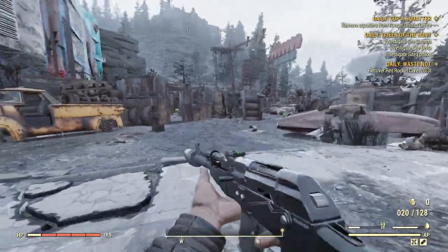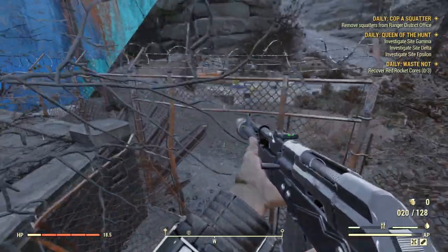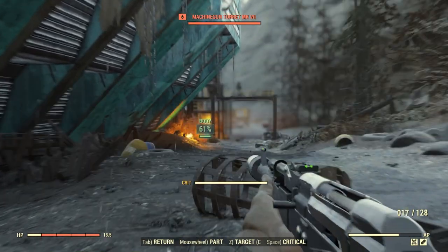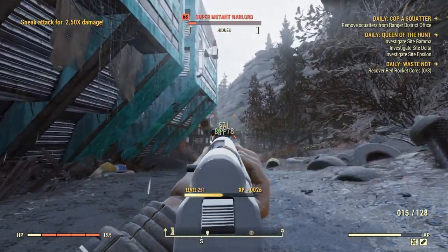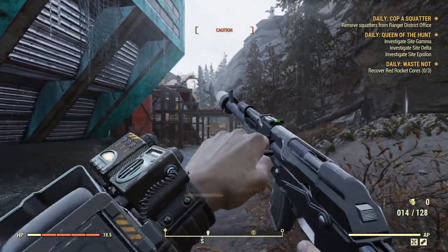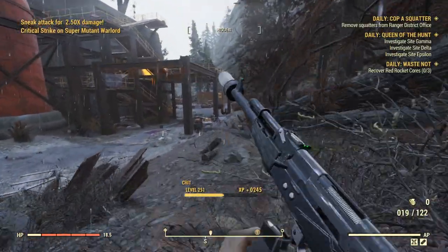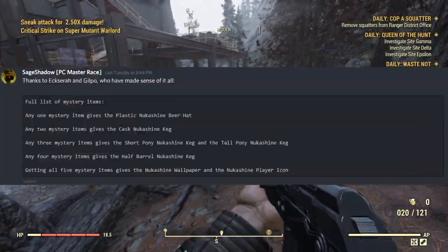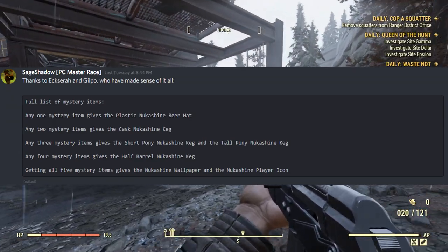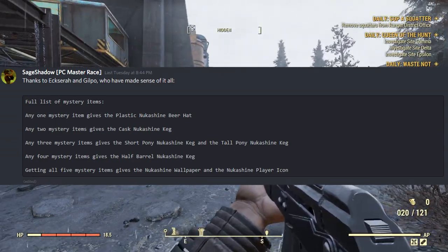And this is where a twist comes in — I don't think a lot of people know about this. It doesn't matter what mystery item you get. Let me explain: if I picked up mystery item number three on the 16th and that was my first mystery item, instead of getting the pony Nukashine keg, I would instead get the Nukashine beer hat. Basically, if you only collect one mystery item you'll get the Nukashine beer hat, and if you collect any two mystery items you'll get the Nukashine keg, and so on.